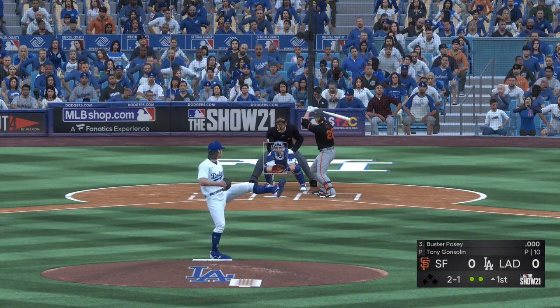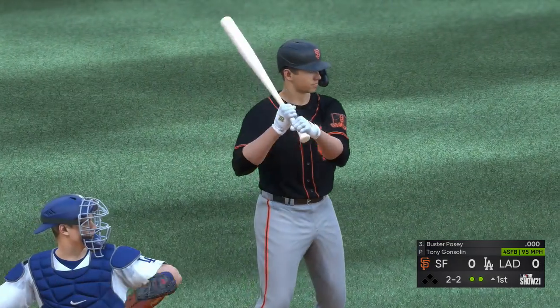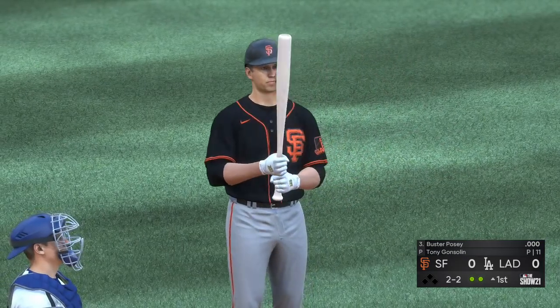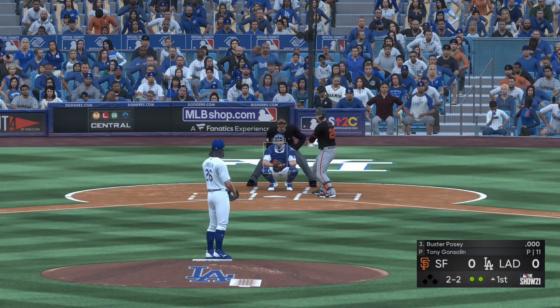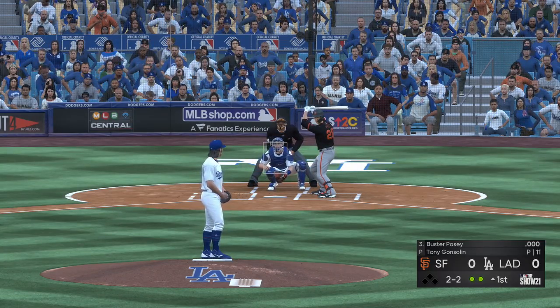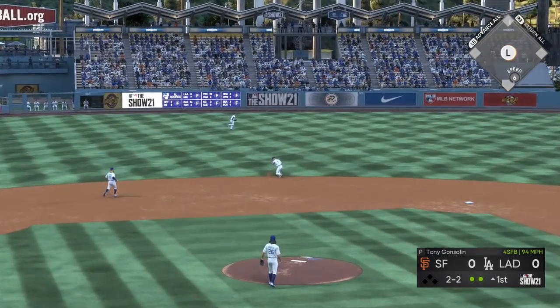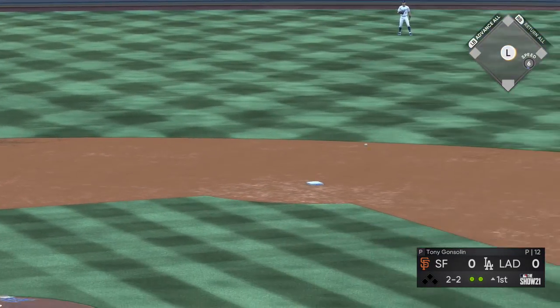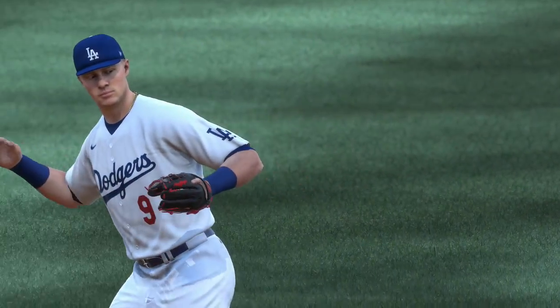So now to the plate, Buster Posey — two balls and two strikes to the Giants catcher. They teach pitchers to keep the ball down, but if you can locate upstairs like that it really gives you the ability to mess with the eye level of the batter. Hard on the ground towards short — he's got it. Throw in the dirt but a good scoop at first saves an error as this side is retired.